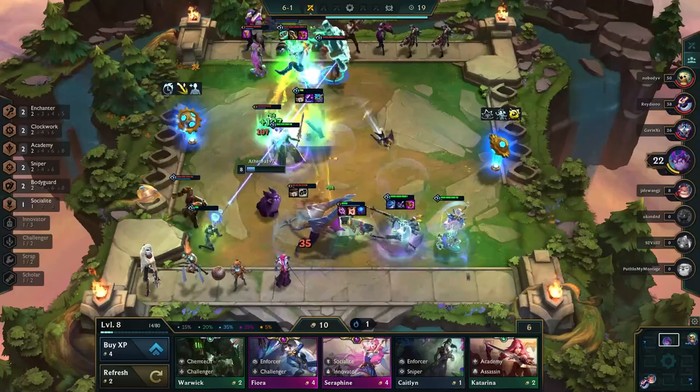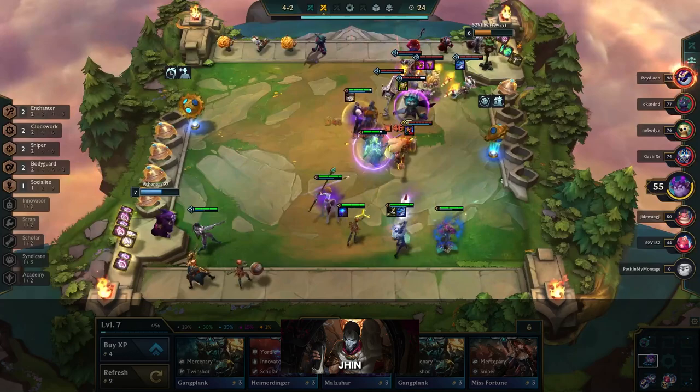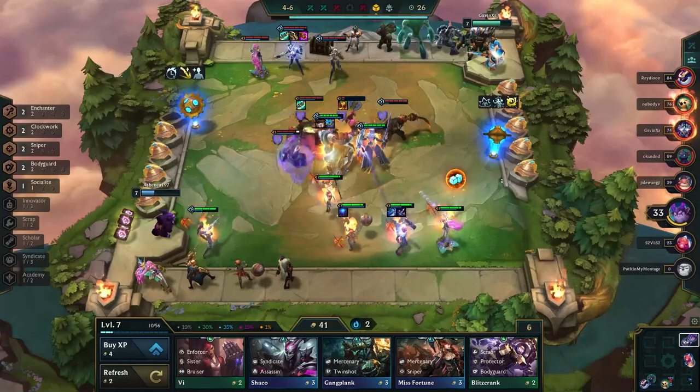Let's dive right into the composition, beginning with the core champions and traits. This composition is all about Jhin and protecting Jhin so that he can pew-pew from his gun and melt away the enemy team. The idea is some type of heavy frontline with lots of CC and sustain to back them up. The two most common frontlines will either be Bodyguards or Colossus, sometimes a mix of both.